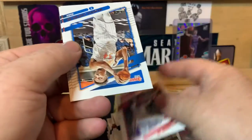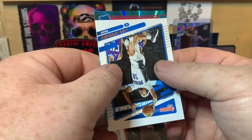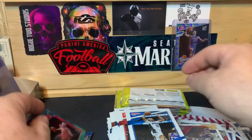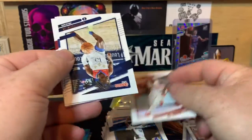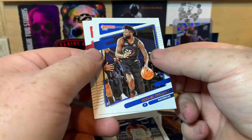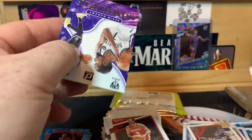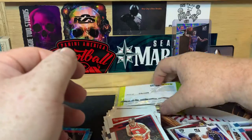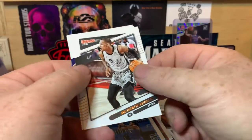Carl Anthony Towns, Paul George, Wendell Carter Jr., Norman Powell, Cole Anthony, and rated rookie Josh Christopher — teal laser. Pascal Siakam, Kira Lewis Jr., Reggie Bullock, Danilo Gallinari, rated rookie Usman Garuba, and Complete Players KD. Alonzo Ball, Chuma Okiki, Dejounte Murray, James Weissman, Anthony Davis, and Jamal Murray.